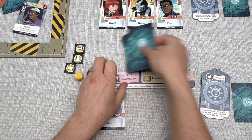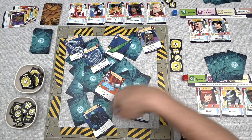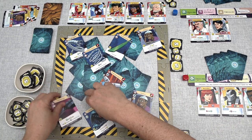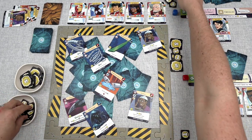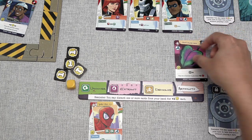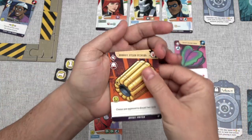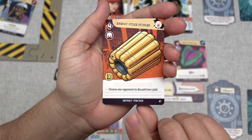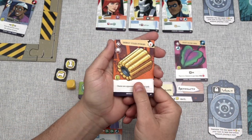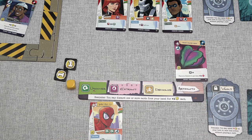That means Yellow can go now. They've decided to start by using Spider-Man's ongoing ability, uncovering this card here — another Vibranium Claw, which triggers a Vibranium Synthesis event, meaning everyone gains one influence. Next, they've decided to play their Heart-Shaped Herb, put it into the artifact slot, and then do a vault action costing them two influence. They've decided to vault this Energy Pulse Stinger. The effect down below says if they used it, it would cause one opponent to discard two cards, costing three influence — which is one power in endgame scoring. So they've decided to just put it into their vault, where it will be worth four power to them at the end of the game.